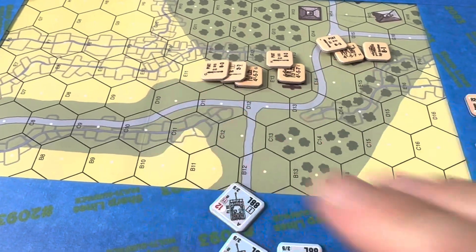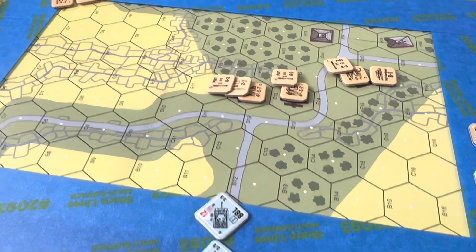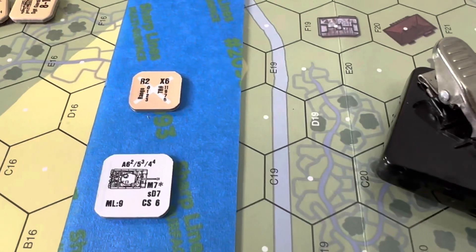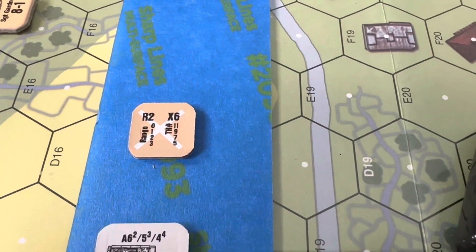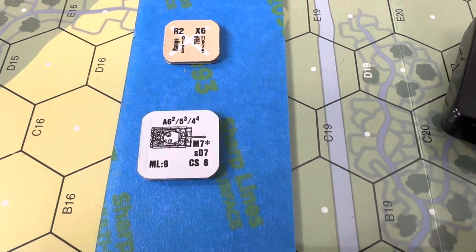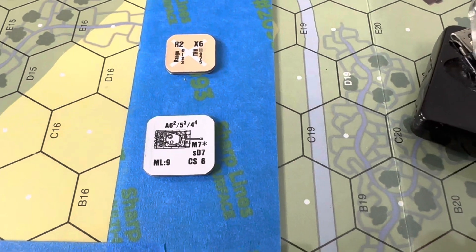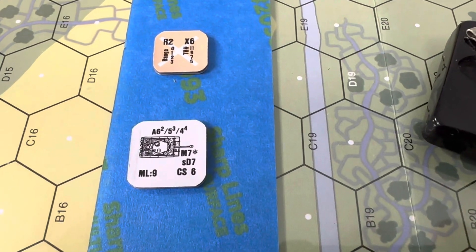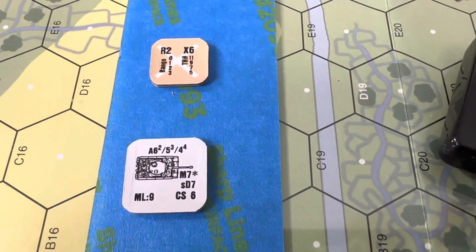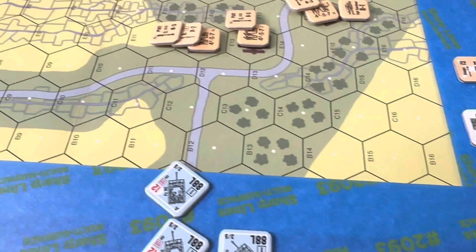One of them is going to come over here because all I have to have is one. These other two are going to come over and try to take care of these boys. Maybe next time I'll get a tripod — that's a unique concept. So I have the half squads here because I need them. And I'm going to have to kind of learn all this stuff again. I have some idea what some of the stuff is like smoke, crew survival, morale.